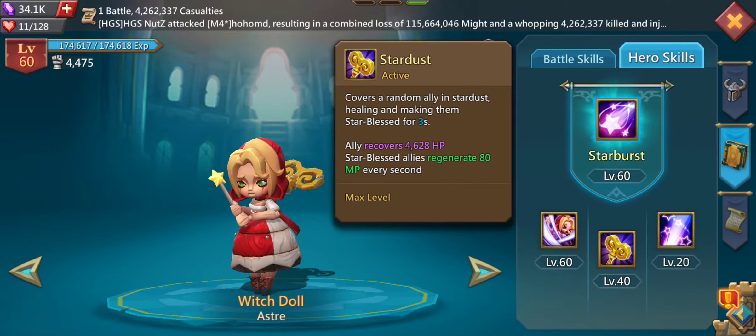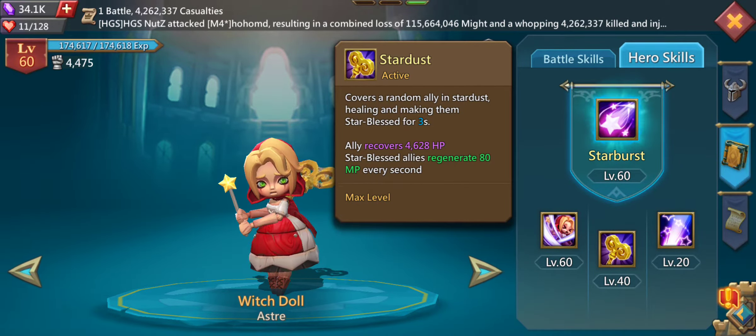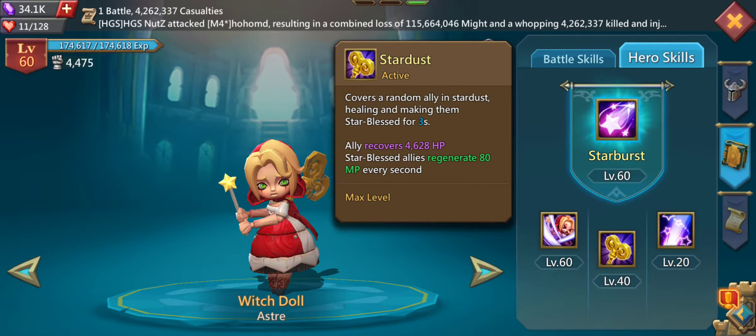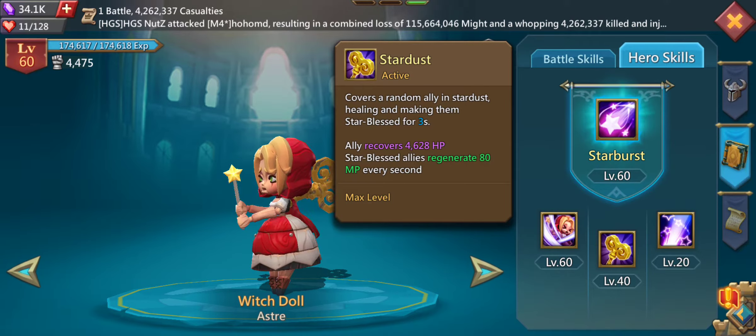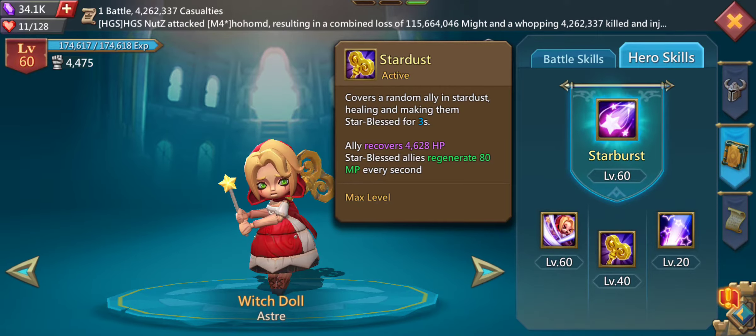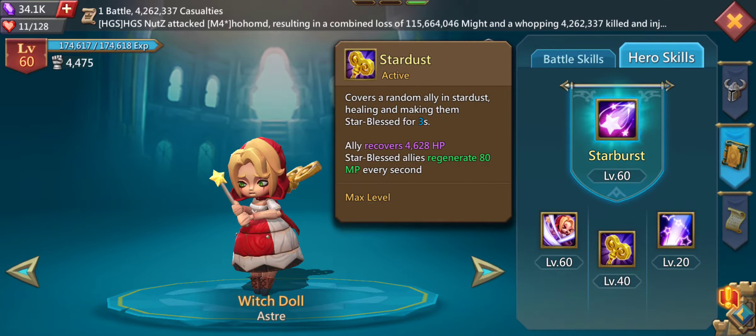Her next active ability heals an ally and applies Star Blessing for three seconds, recovering almost 5000 HP and regenerating 80 MP every second. So quite nice.